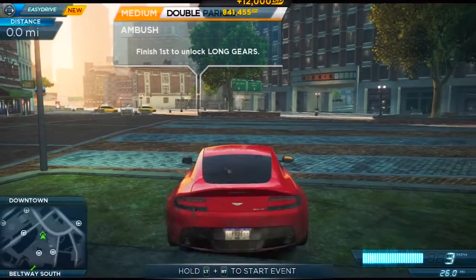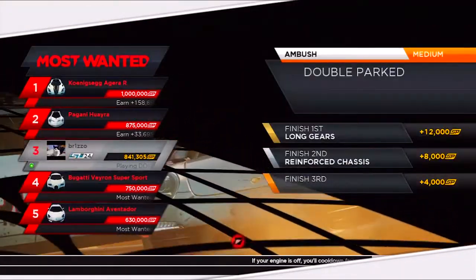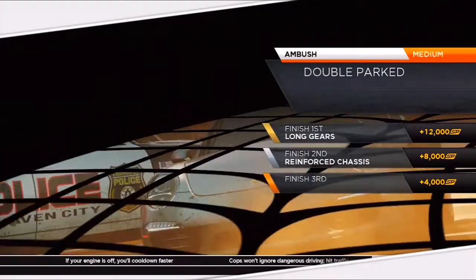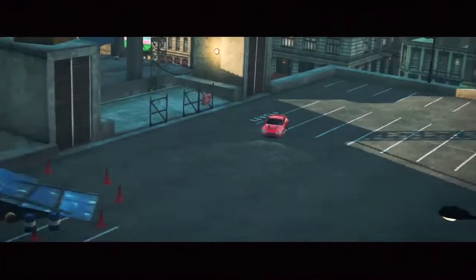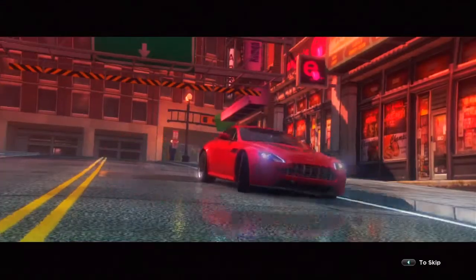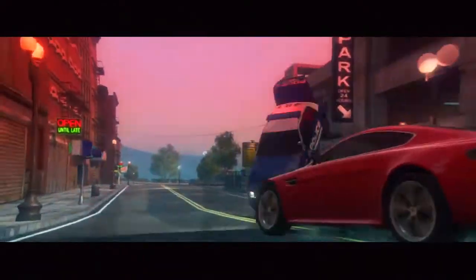Need for Speed: Most Wanted — this is an ambush. It's called Double Parked. And in order to win, you have to find a parked car and pull up next to it and put on your flasher so you don't get a ticket. And then run into the building that you're parked outside of real quick.